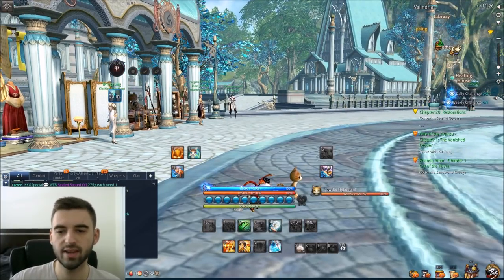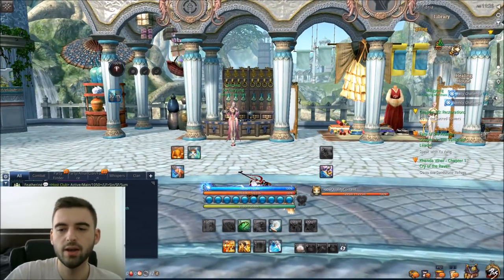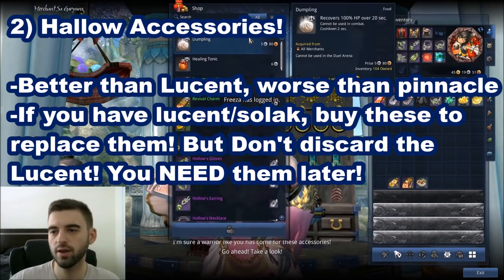That covers Hong Moon points and finishing the story. Next up is Hallowed Accessories. When you finish the story, you get Solok accessories, which aren't the greatest — they're okay — but you can actually purchase better ones from a merchant.